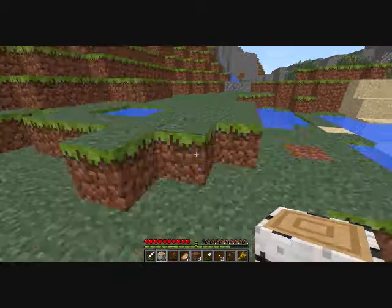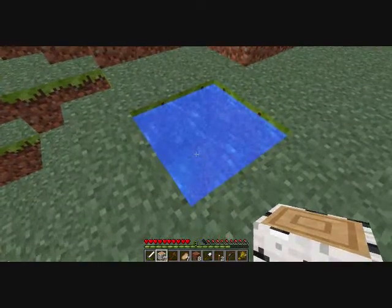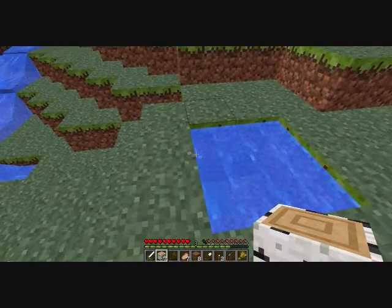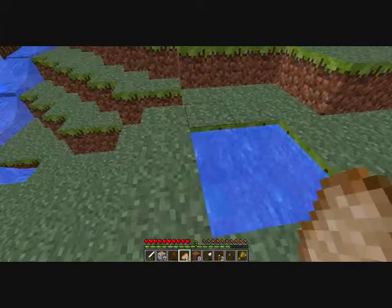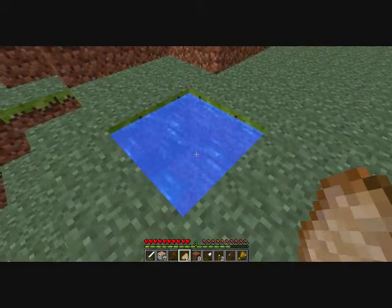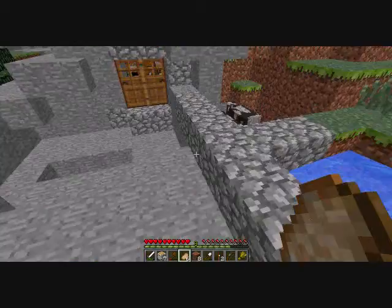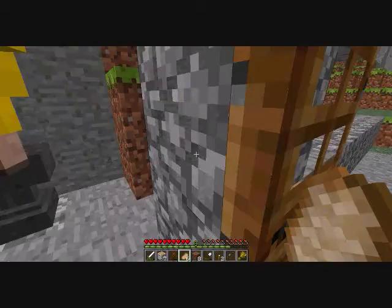What's this? This puddle wasn't here. Why is this puddle here? Wow, it might be some type of portal. Let's go in it — why not, let's do this.